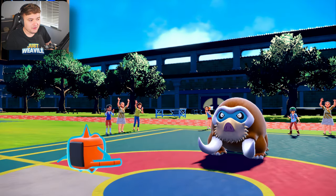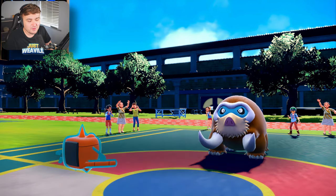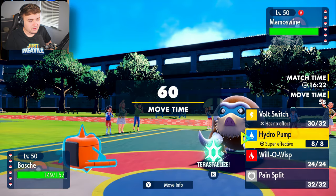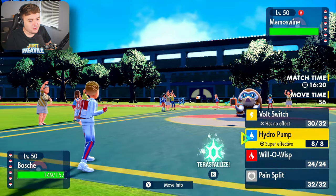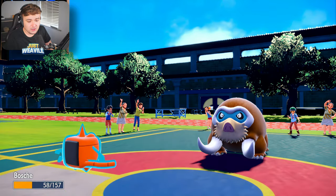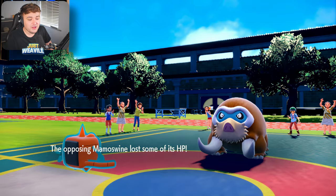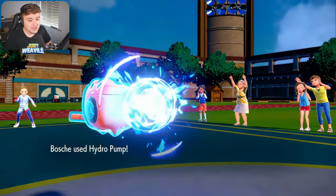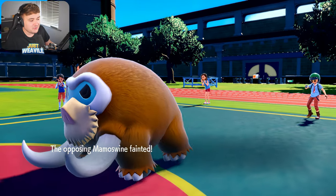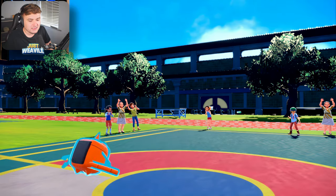So I'm going to go for a Hydro Pump. Looking at the team, other than the Toxapex, nothing really wants to take a Hydro Pump. We can just Volt Switch on the Toxapex anyway. They go for a Trail Blaze, which is a really good move — that's going to do over half to us. They lose some health from the Life Orb though. We hit this Hydro Pump and it KOs the Mamoswine. Mamoswine goes down, which is amazing. I want to use Mamoswine on my next team, actually — just random thoughts.